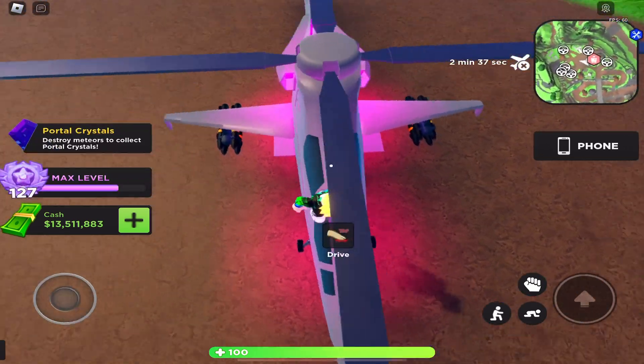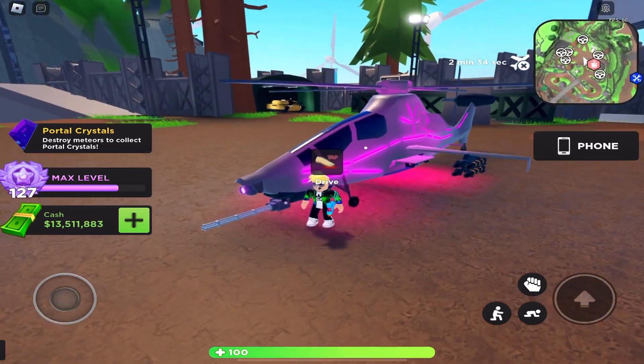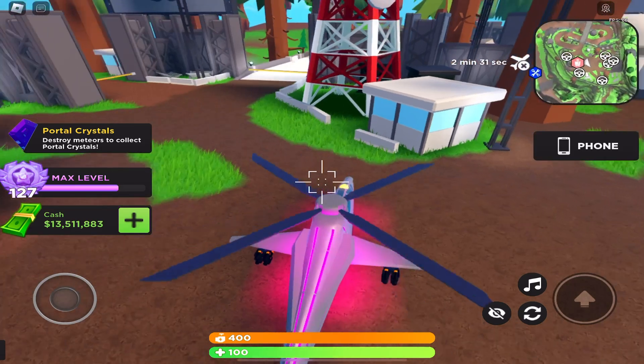We've got a driver's seat and a turret, so just like the Cobra I believe, we've got a turret on it. Let's get inside of it — and here it is.